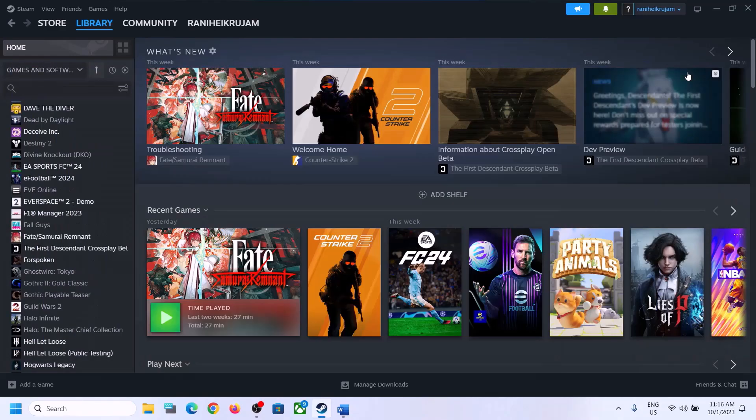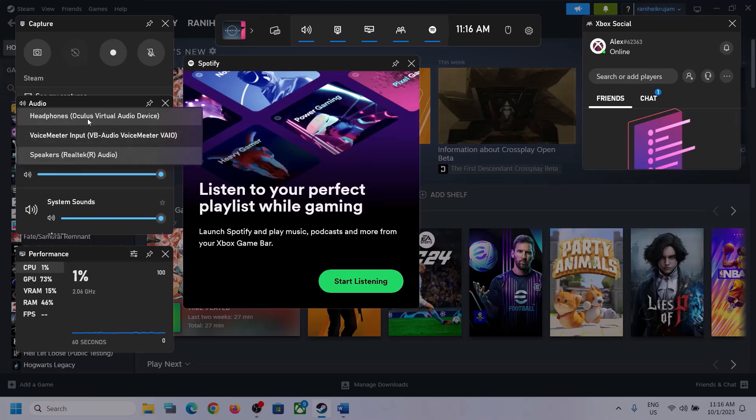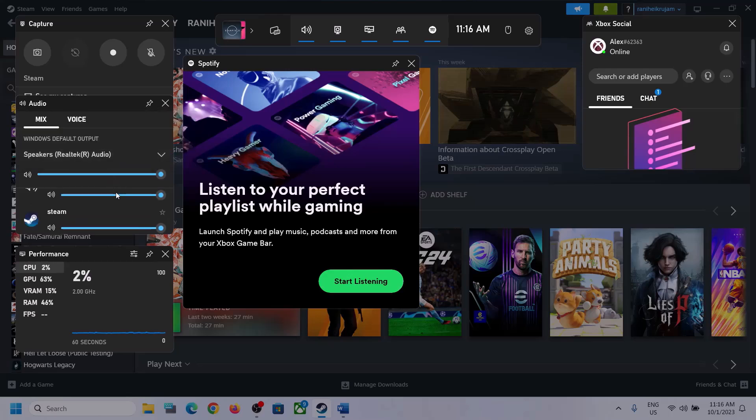Press Windows plus G — it will open Xbox Game Bar. On the top you can see a speaker icon. Click on it and you can see Audio. Over here, select the right audio device by clicking on the down arrow, and make sure you select the speaker which you want to use.